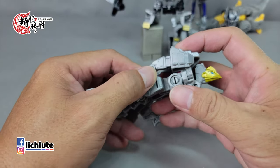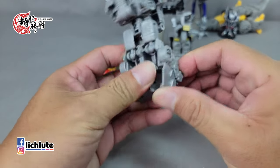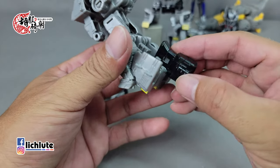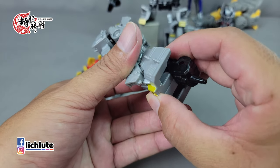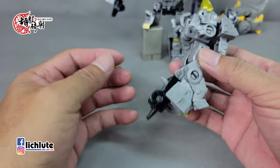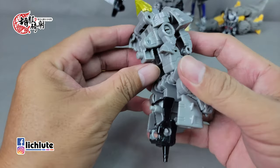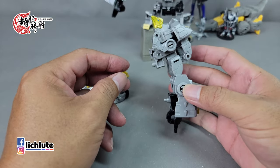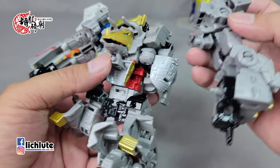我们准备来给他进行合体。上次分享甲龙的时候说剑龙不一定买得到，所以没有示范他变形成手臂的样子。他其实变成角色的左手，变形概念跟翼龙几乎一样，只需要把下半身做一个回转，然后脚稍微推过去收纳，扣上去，摘下尾巴。翼手龙是两个手炮变形成一个拳头，他的话拳头比较大，直接一个就完成了。最后把手臂给组合上去。